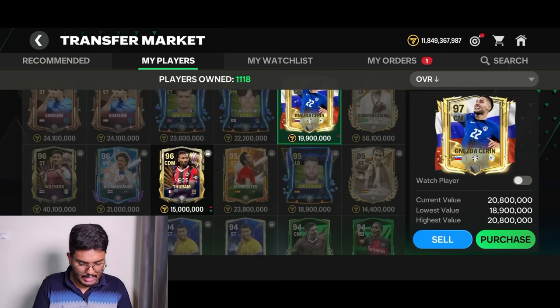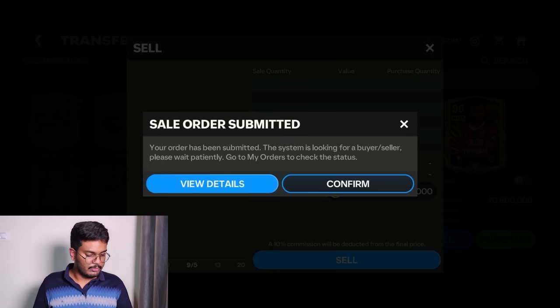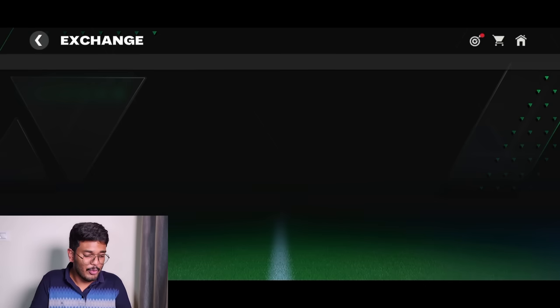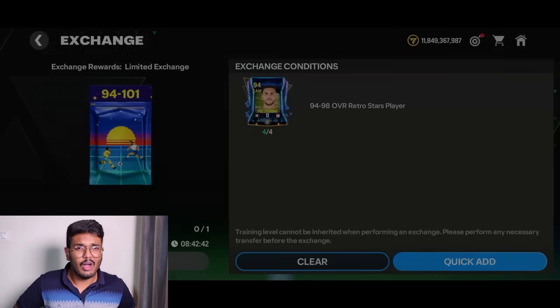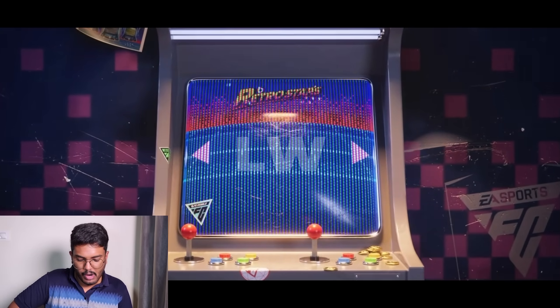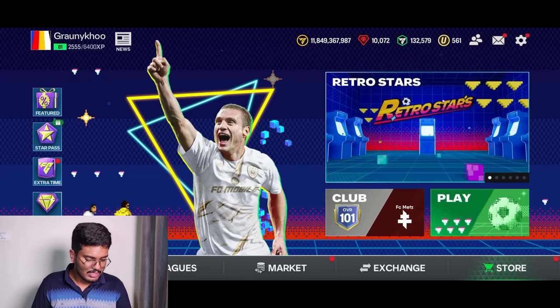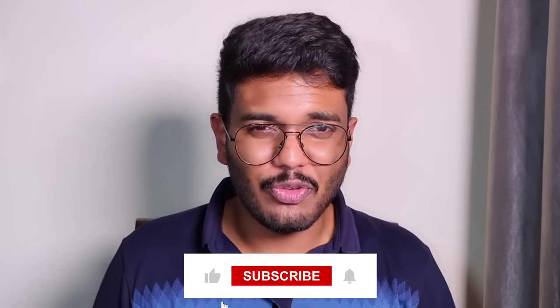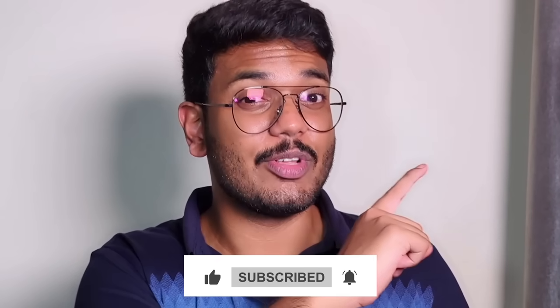We made a decent amount — 140 million coins total. The rest are just low-rated fodder. Let's wrap up with a few more exchanges — a 94 to 101 pack, maybe a Pelé or CR7 would be awesome. It's going to be a Boateng — not good. That's it, I hope you all enjoyed this final Retro Stars pack opening. If you did, make sure to subscribe and go watch the next video!